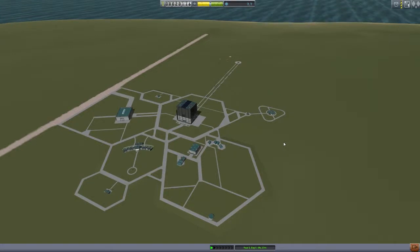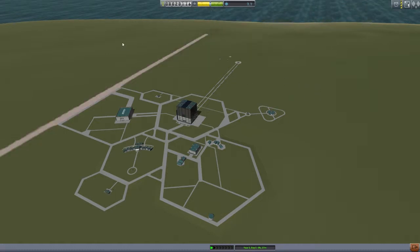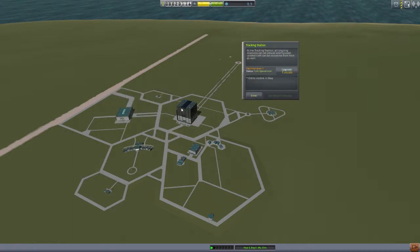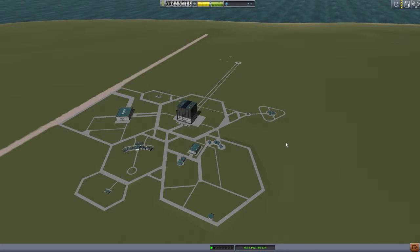So we want to make a little bit of money because as you saw in the last tutorial we want a couple of things to upgrade. For example we want the launch pad to upgrade so we can have bigger or heavier rockets. We want to update the astronaut complex so we can perform EVA, so we can get outside of the vehicle. We want to upgrade the tracking station and mission control so we can have flight planning. So those are a couple of things we really want to upgrade, so how are we going to get some money?